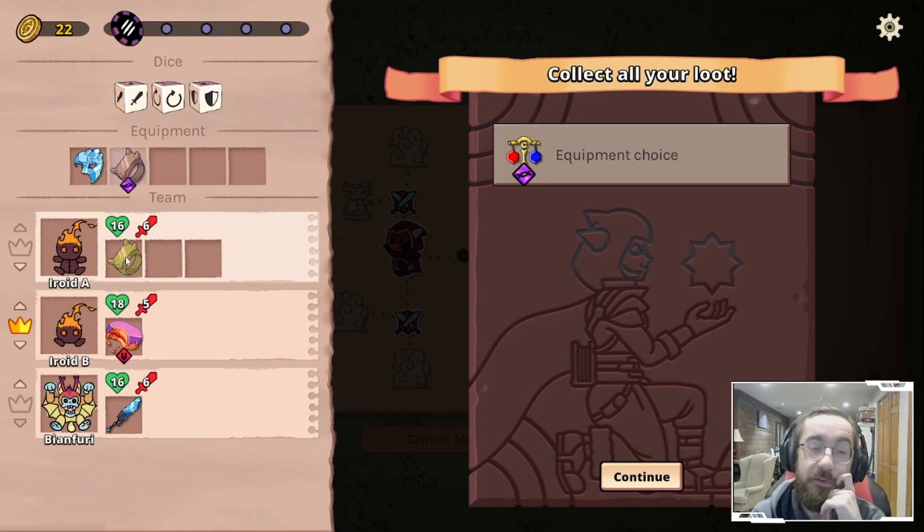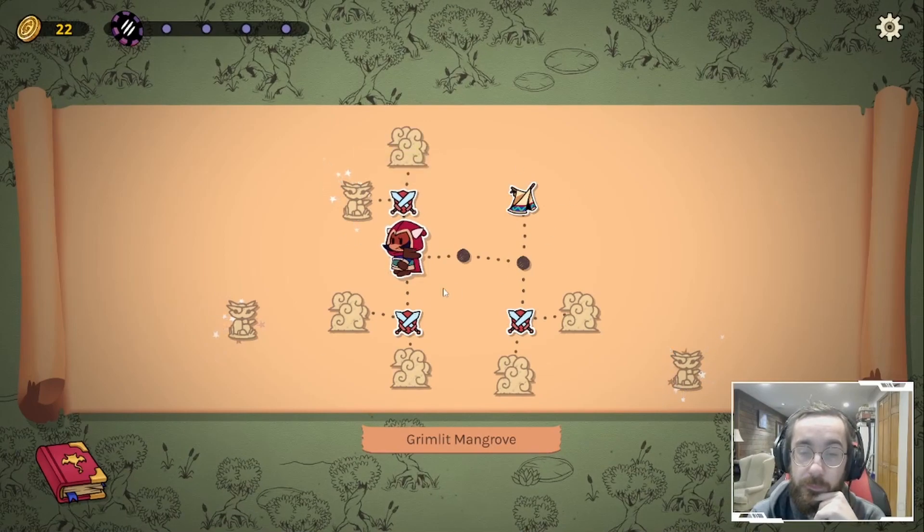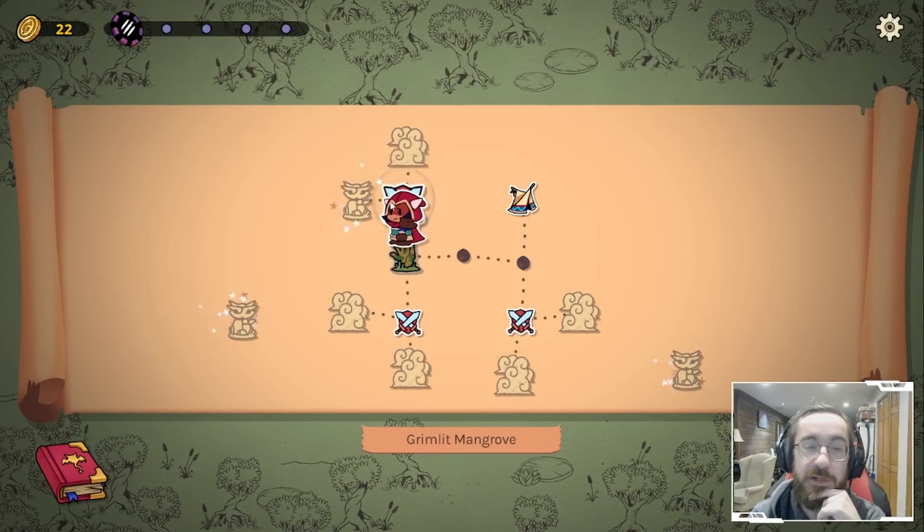I'm just gonna slap that on this guy, so right now he's at six — he got five, I can live with that. There's a shrine there, and a shrine there. I don't see any of the elite battles yet, so let's go here.